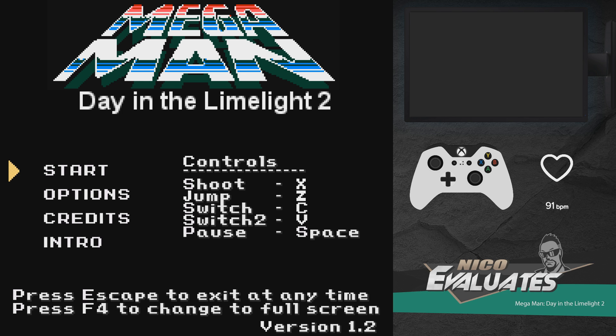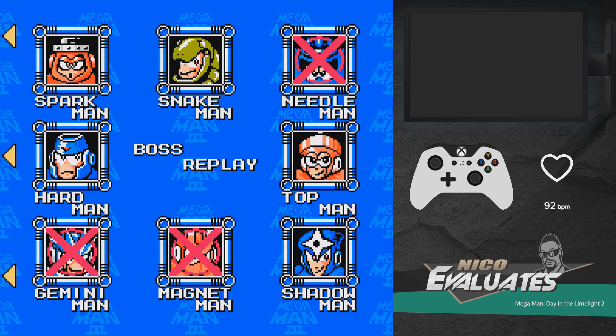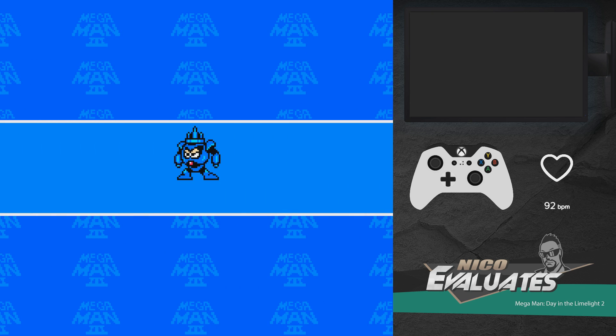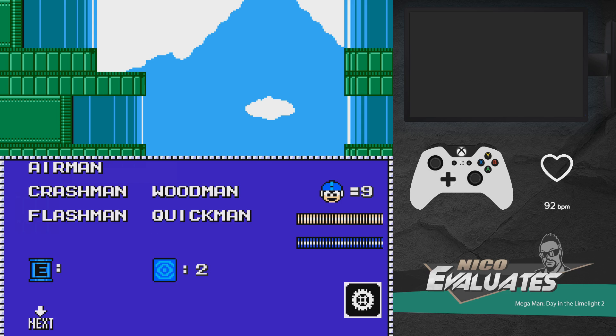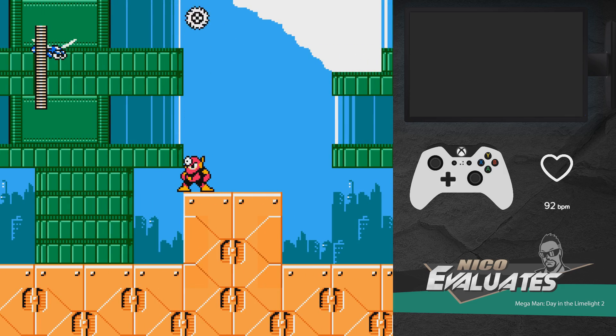Hello people and welcome back to Nico Evaluates — Mega Man and Day in the Limelight 2. Flash Man in the middle? What does that mean? How about we check Needleman... The volume changes between every stage and the transition and everything else. That's different. Rather interesting. Still no slide — so none of the robot masters so far can slide.